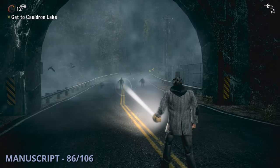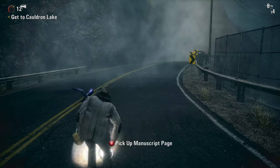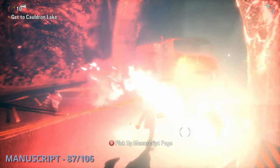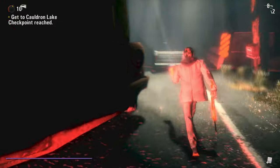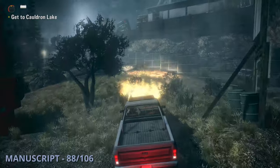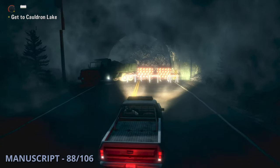Manuscript 86 will be a little bit into episode 6 once you go through a big tunnel — this one will just be sitting on the road. The 87th is going to be a bit later also in another tunnel once you get to the end, and this one will be sitting in front of a big truck. Manuscript 88 will be quite a bit later — you'll be driving up to the entrance of Larson's, but you'll want to go around the roadblock and to the end of the road to find this one stuck to a truck.